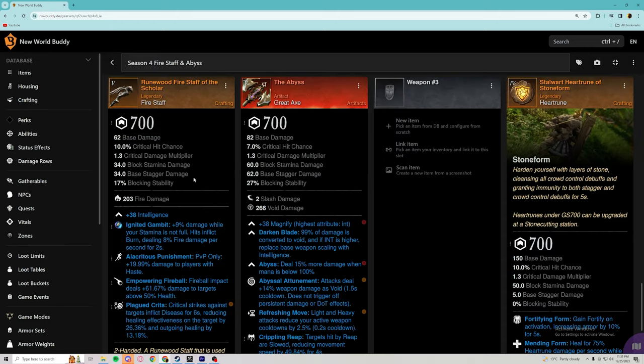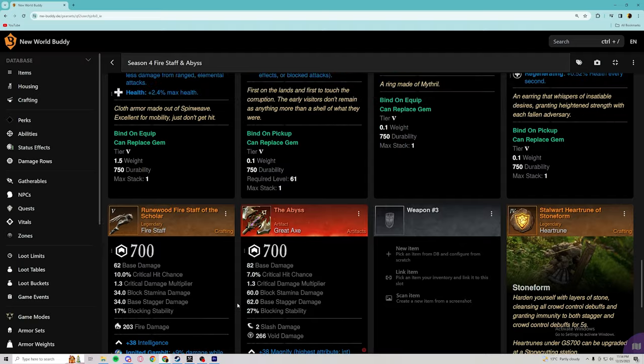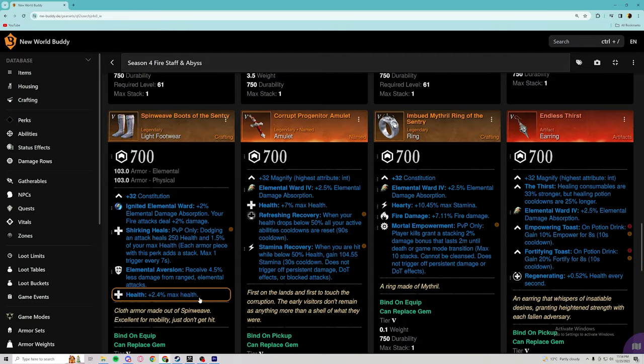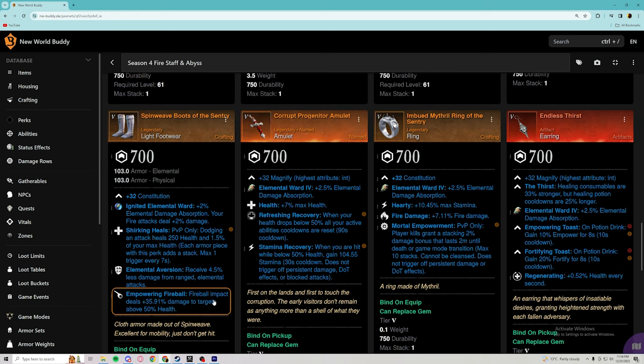For the fire staff, your absolute best-in-slot is going to be alacritous punishment, empowering fireball, and plagued crits. Plagued crits in this meta is absolutely a must — a lot of people are running shirking heals and healing is still absolutely a problem. Your other best-in-slot fire staff with more consistent damage is going to be alacritous punishment, flame atonement, and plagued crits. This is actually probably better than the fireball staff for overall consistent damage — the only thing you would have to change is probably your boots.